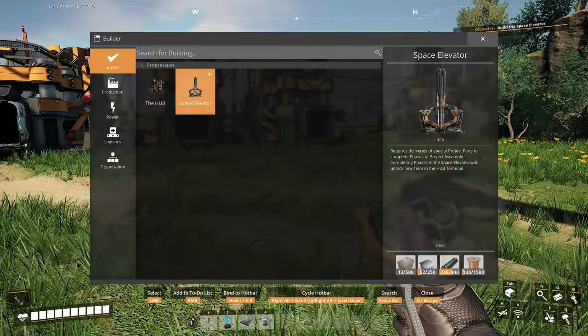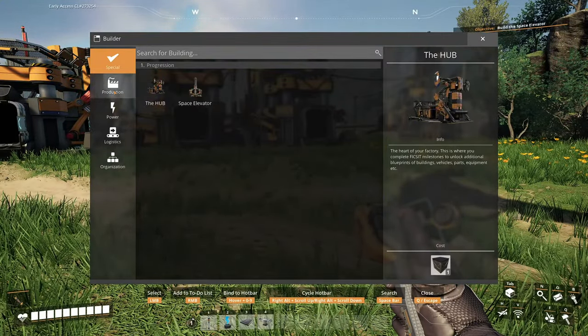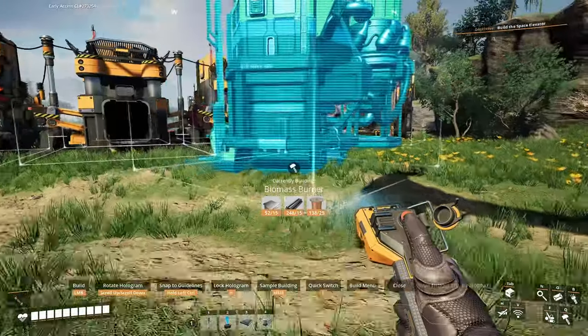Oh, I can build a space elevator — what? We're gonna work on that later; it's probably important to have. But right now we need power. Oh dude, I can already build it — let's do it!